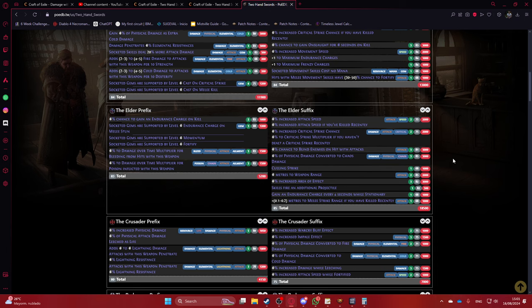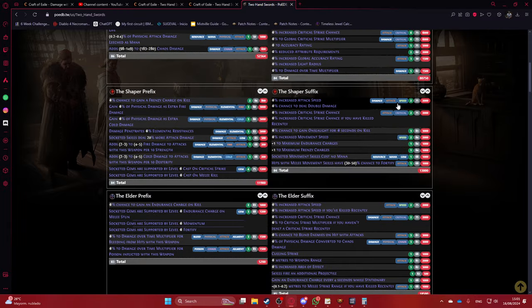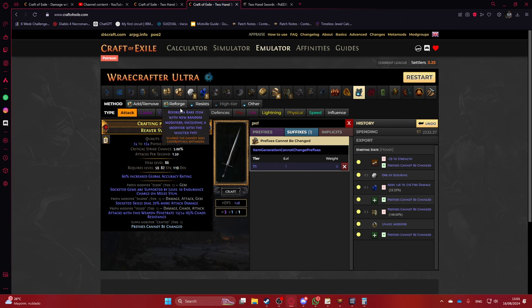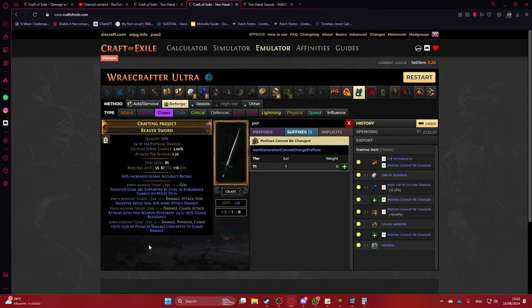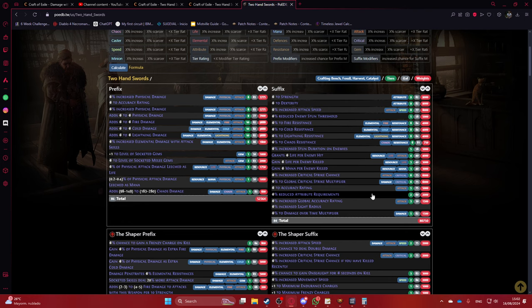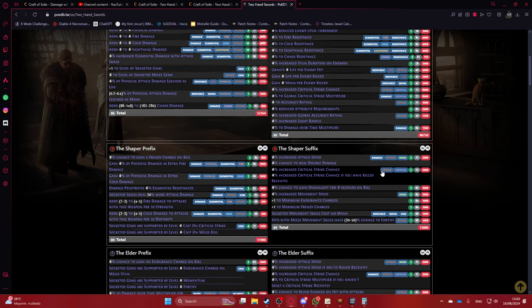Another option is to try to get physical damage converted to chaos — that gives a little extra DPS from the weapon itself and is pretty much guaranteed with a chaos reforge since there's no other chaos mod. Actually, never mind — you can also hit chaos resistance that way. Factoring in the full base mod pool, speed is still the safest option.